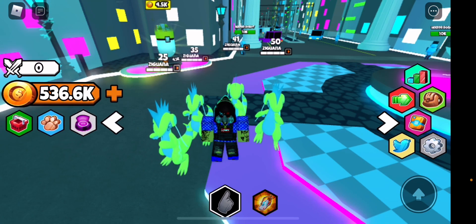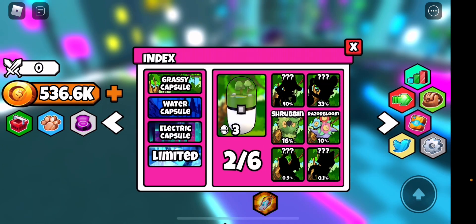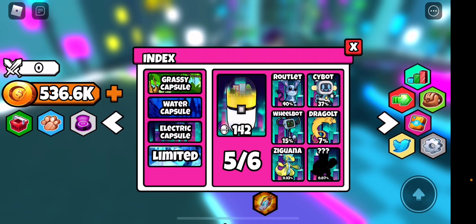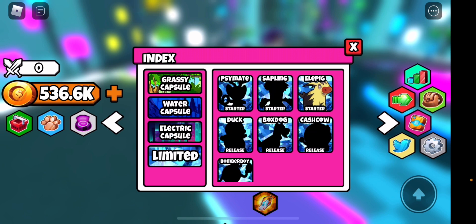The way I found out there were actually secrets in the game — if you look at the egg index, right, there's nothing there that says 'secret.' It just has your normal mythic, legendary, stuff like that, then limited. The first three are starters and the last four are the Robux pets. No secret listed.